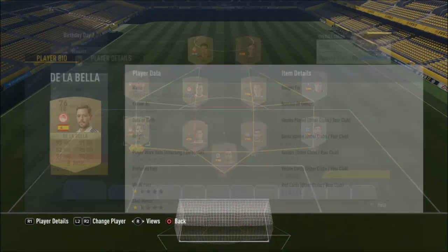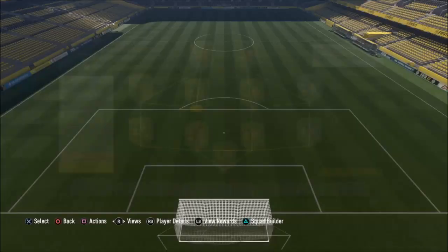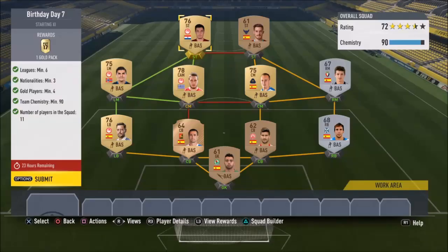What I suggest you do is find a league which has a couple of cheap golds that you can link together since they're all from the same team, just like I've done here. Then you want to try and get one of those players - hopefully they'll have a decent nationality - and then find six different leagues which have that nationality in it, going for pretty cheap as well.